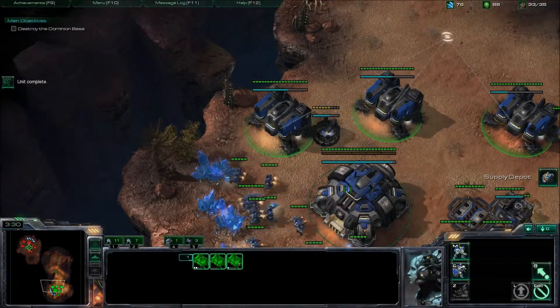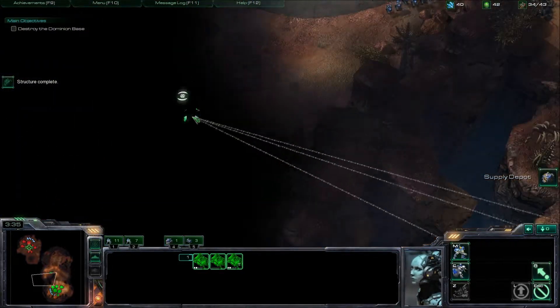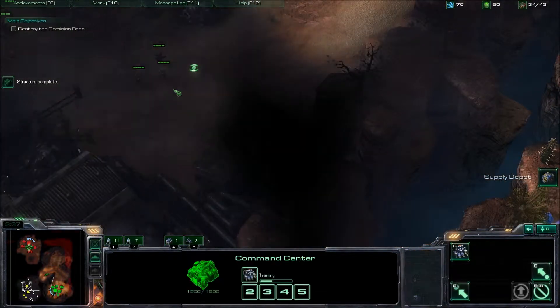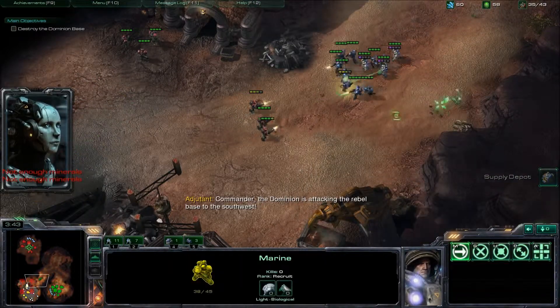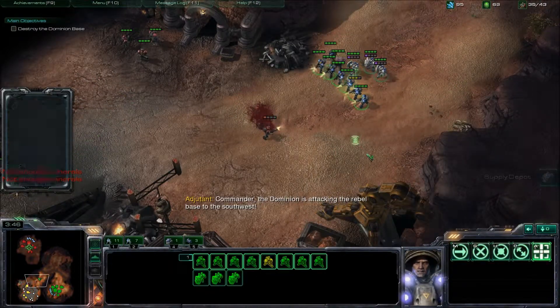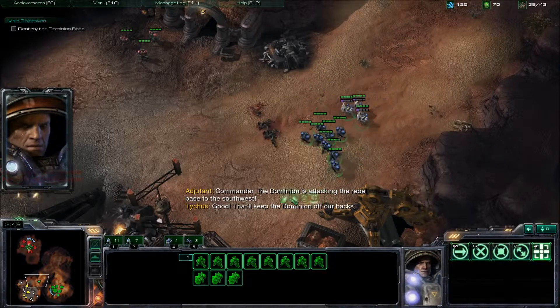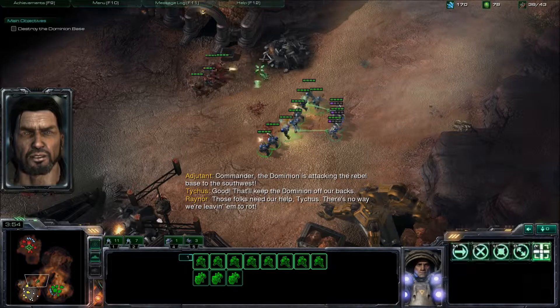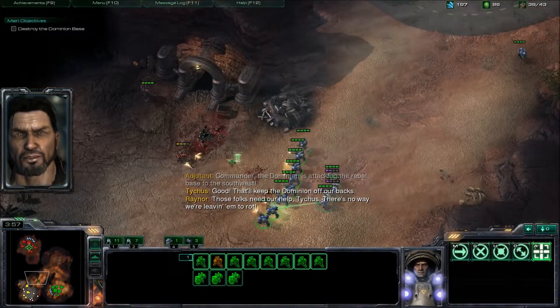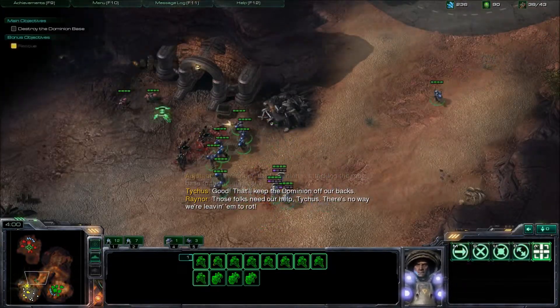Now you're going to want to move out if you haven't already. Since we are on a time limit, we have to move out as soon as possible. I have about seven Marines and three medics, and that is more than enough to clear the Marines in the way. Move up a little bit and wait for two Marines to pop out, then two more Marines.